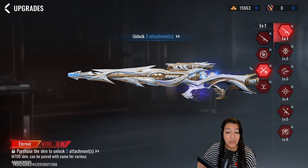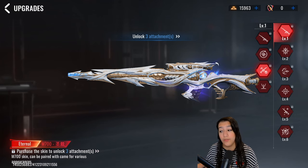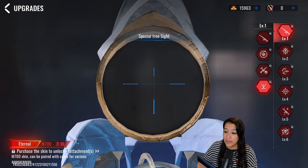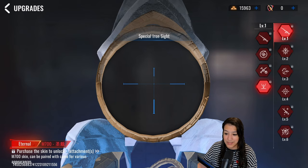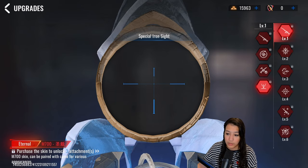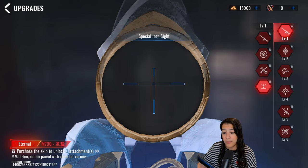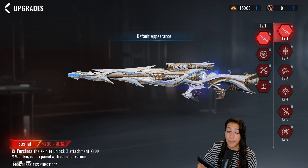These three attachments are not additional attachments to what we already have in the game — it's simply aesthetics. It doesn't give you any advantage whatsoever, so for people complaining about pay-to-win, it's not pay-to-win, it's just looks. We also get a special iron sight with the skin which looks very clean. I don't know which scope this will be for — it does look like a very zoomed-in scope, so I'm assuming that's going to be for a 6x or 8x scope, but we'll only know once we have the skin.